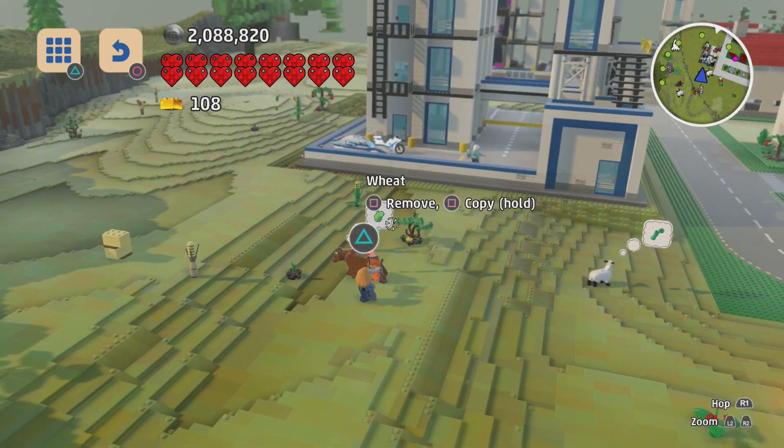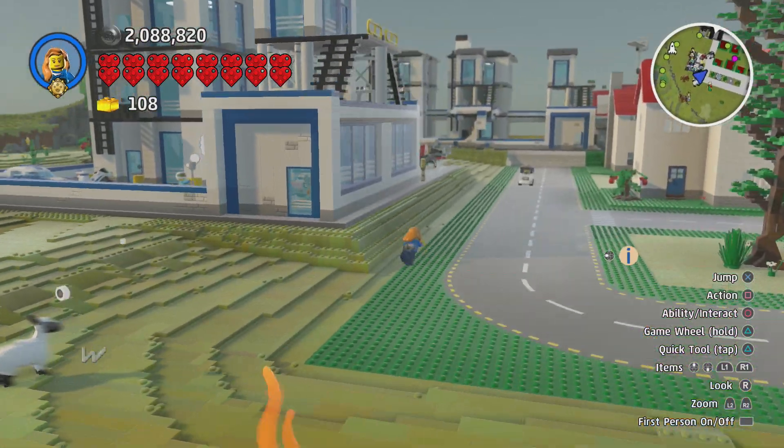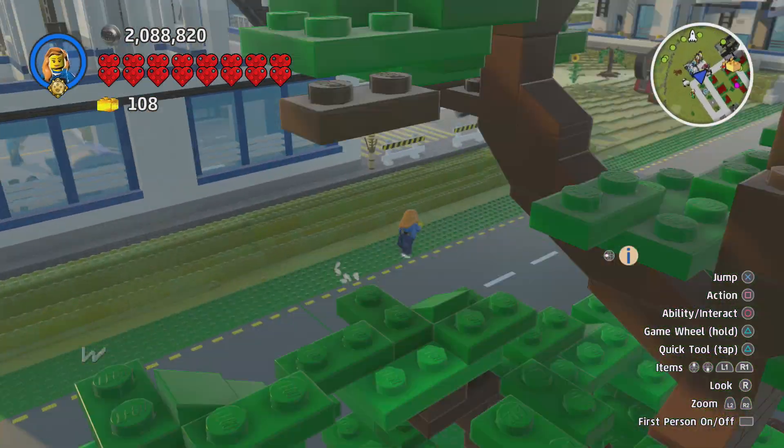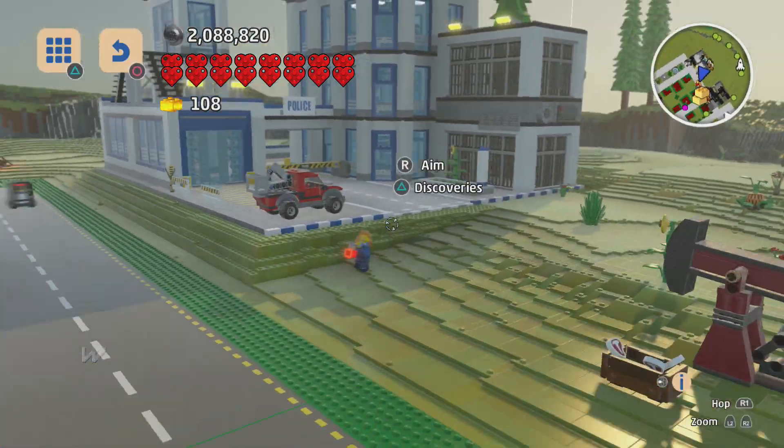It's now properly built. Whoa, look at all this awesome stuff! This is what I wanted to find originally. That's just two — it's a double-decker police station just plopped there. Interesting, interesting.